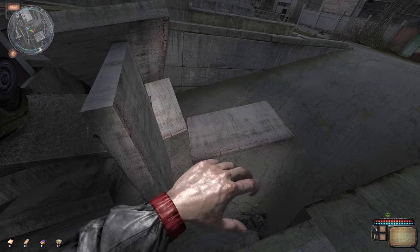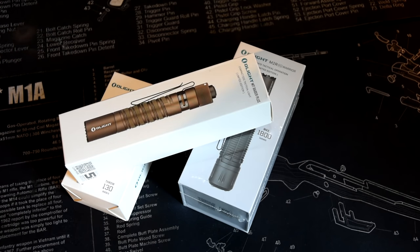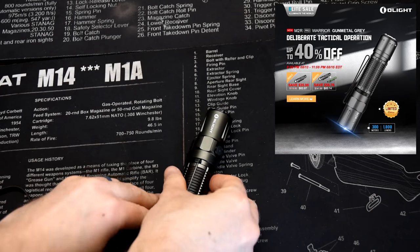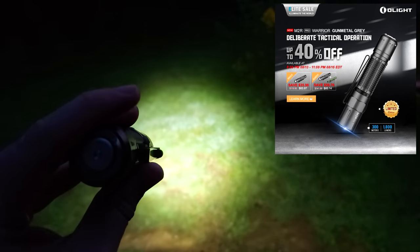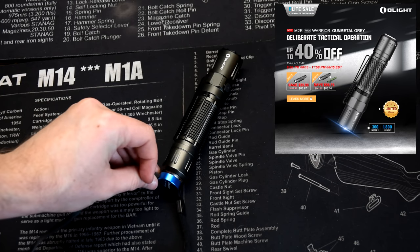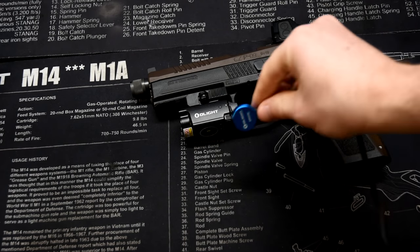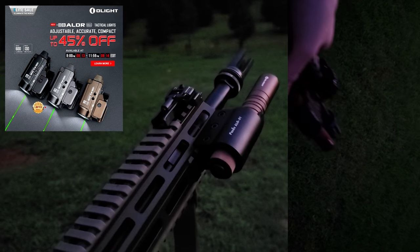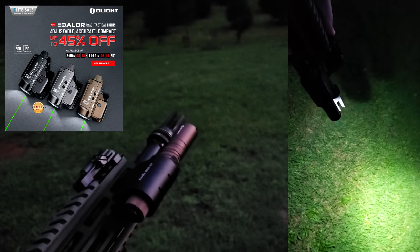Before we dig into the technical gameplay aspects, let's briefly thank our sponsor for this video, Olight. Unlike your flickering and battery-eating flashlights from Stalker's Shadow of Chernobyl, Olights aren't going to let you down. These are powerful flashlights meant for tactical uses as well as outdoor activities like camping and hiking. They also feature advanced features like USB recharging, and that includes some of their tactical gunlights — you can now recharge your pistol light. Make sure you click the link in the description to check out the Elite sale going on right now, and you'll help support the channel.